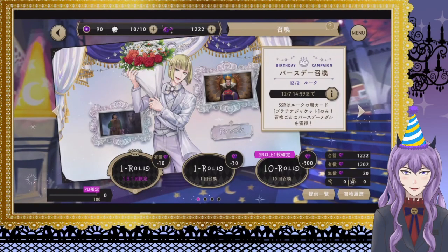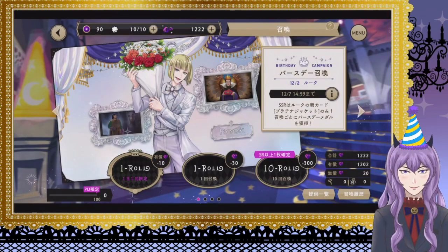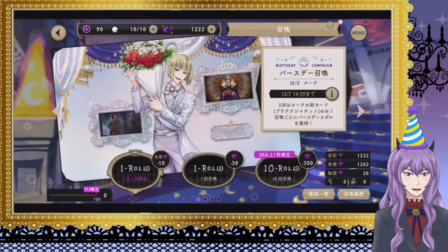The background is kind of more simple but overall him in this outfit — the white tux, the bouquet of flowers — very romantic, very enjoyable. So the goal today: we are going to do 30 pulls on JP side and then the same on EN. Let's cross our fingers and hope that Rook comes home.